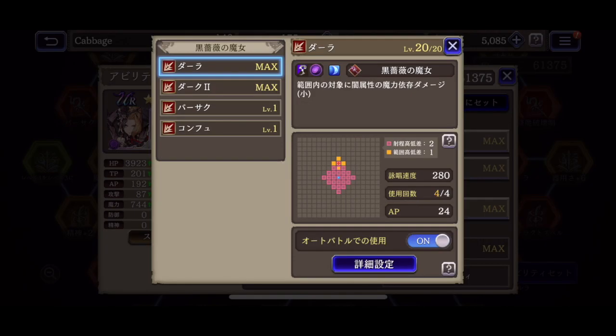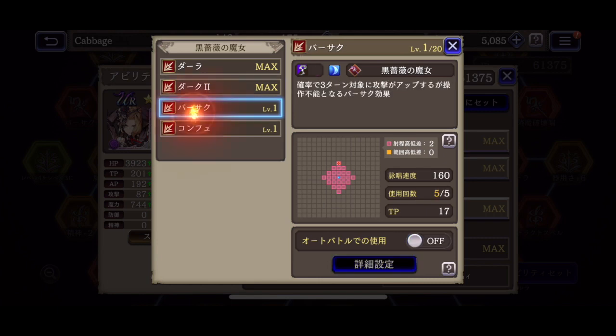Then we got the Black Rose subjob. First we have Darkra — this one's okay, a little bit of range, a little bit of AoE, small damage. But Dark 2 — this is one of her best attacks actually. It's a single target, medium damage, but will hit twice. The AI for Black Rose Helena I found is pretty good. First she will use some kind of break — either her Limit Break or the Spirit Break — and then after that she will use an attack like this to build chains, do good damage, and save herself some AP at the same time. I like Dark 2. Then she has Berserk and Confuse, some status effect TP skills — I usually turn those off.